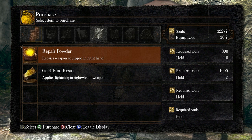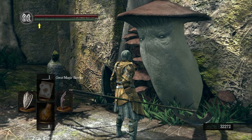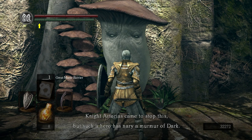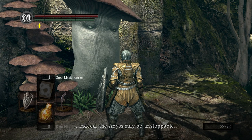Elizabeth becomes a sorcery vendor for Oolacile's sorceries — the Oolacile ivory catalyst, which we already have from Dusk. If you already got them all from Dusk, she doesn't really have anything new to sell you. 'Thou shalt see further on. An abyss was begat of the ancient beast and threatens to swallow the whole of Oolacile. Knight Artorias came to stop this, but such a hero has nary a murmur of dark — without doubt he will be swallowed by the abyss.'